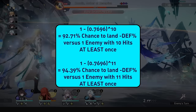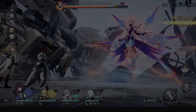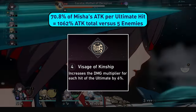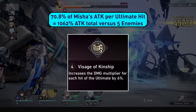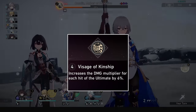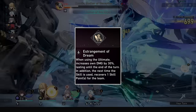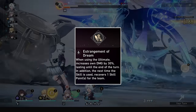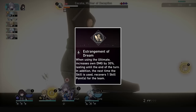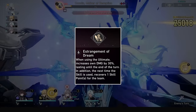As his ult is a bounce and you're rarely versus just 1 enemy, the defense shred is not very reliable. His E4 increases the damage multiplier on each ult hit by 6%, combining with his E3's ult level increase for a grand total of 1062% of his attack during his ultimate if he's versus 5 enemies — however, multiply values are not everything. Finally, his E6 will grant himself a 30% damage buff when using his ultimate until the end of his turn, and will also recover 1 skill point the next time he skills after ulting, which will ease skill point usage for the team.